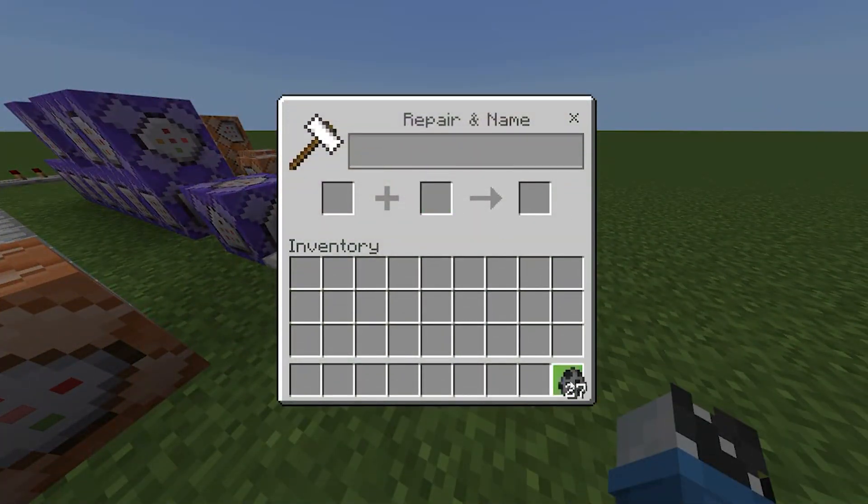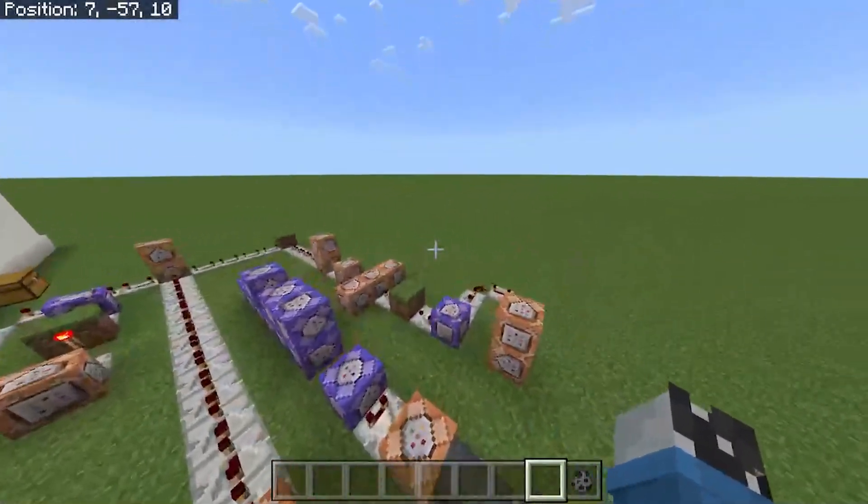Now all that's left to do is take a silverfish spawn egg, rename it as shown in the video, and BOOM! You can now spawn SCP-173 in your Minecraft world.